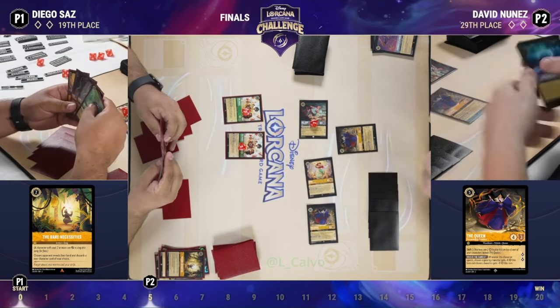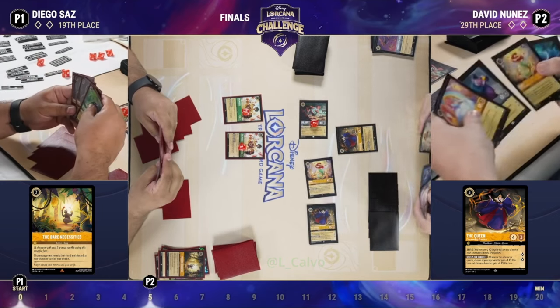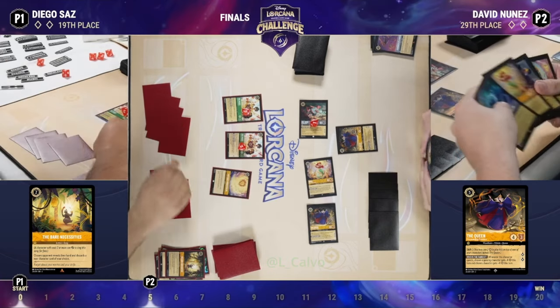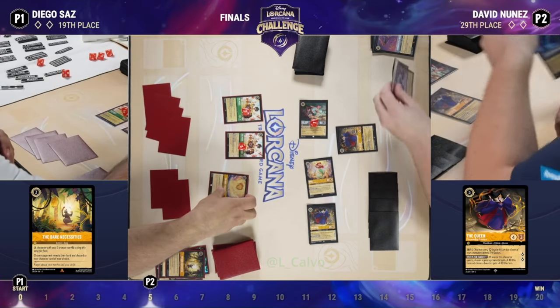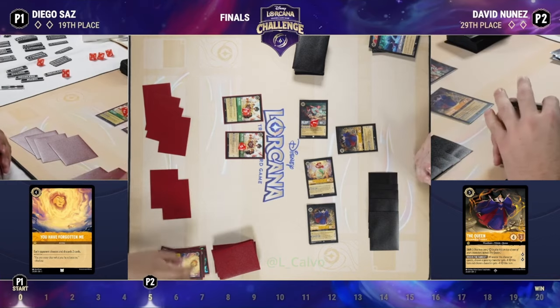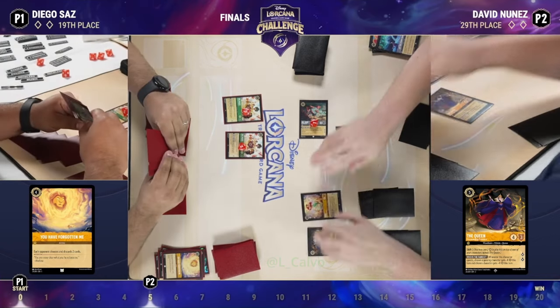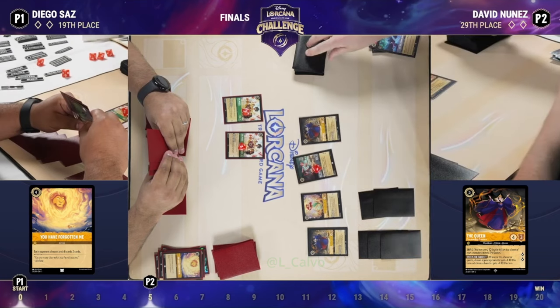He's going to bounce Cinderella back to hand because of the song being played — and probably smartly not bouncing the Ariel back. Then some more discard pressure: You Have Forgotten Me, a card from set one, making an appearance — forcing David to discard two cards. And then back over to David.